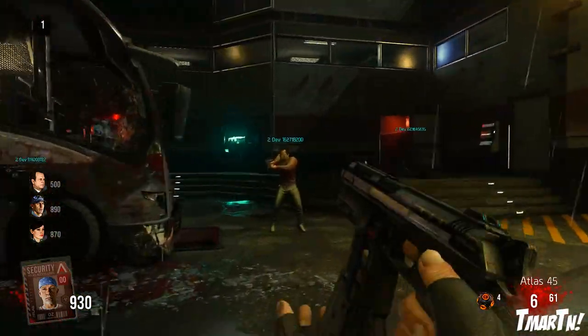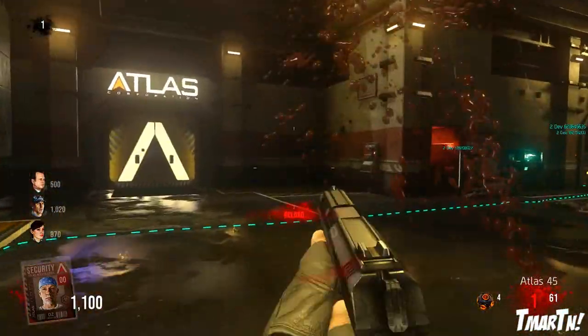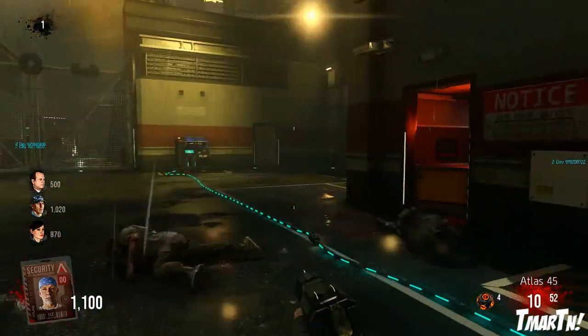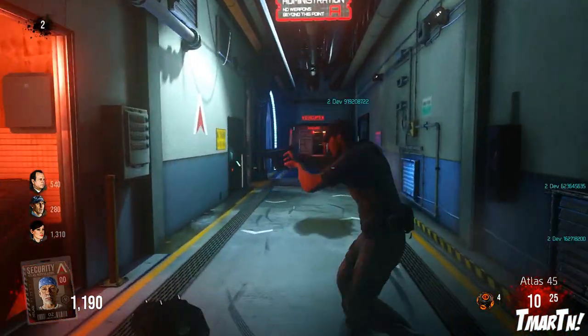I'm here to show you guys the quickest and easiest way to be able to do that. When you're in this initial outside area, you want to open up the doorway to the main hub, which is kind of like the central room of this whole facility. Once you're in there, you want to open up the door on the right that goes down the A hallway and run down that hallway.